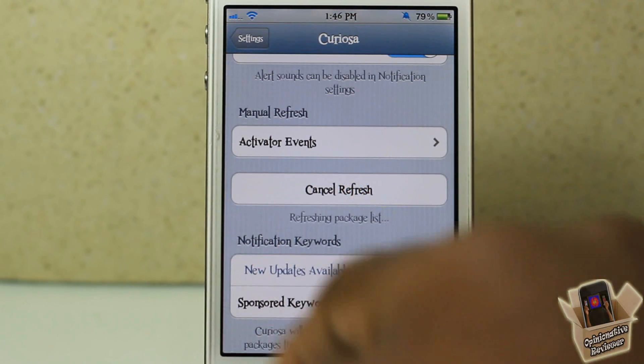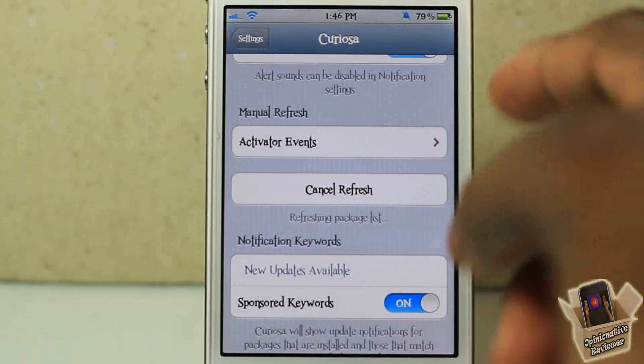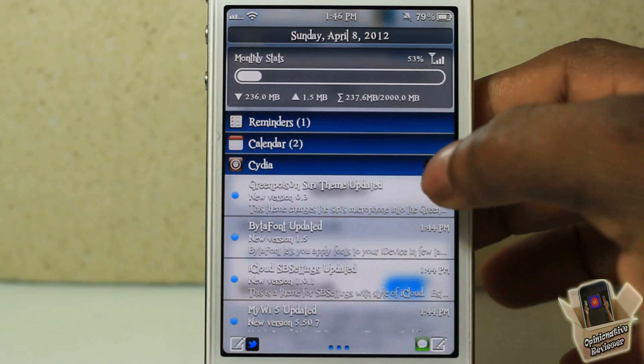You can actually set up an activation method — you can have it refresh manually. I have mine set to double-tap the status bar. Or you could just go ahead and hit the refresh now button. It's going to check for packages inside Cydia.